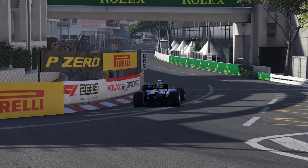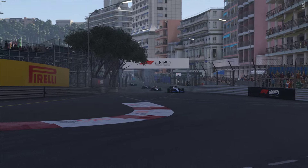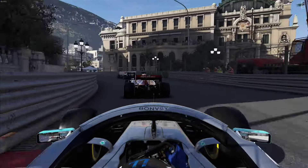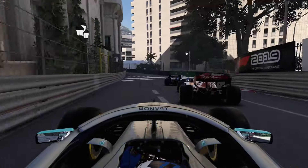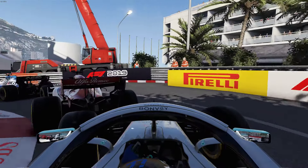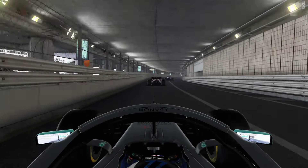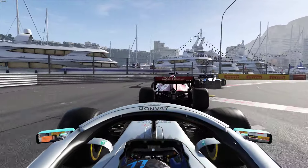Toro Rosso also jumps into the pits. Now we have issues with the Alfa Romeo — DRS open — and the Mercedes all coming after me. Let's go on-board the Mercedes for a bit of a lap. Much fresher tires, trying to get past the Alfa Romeo as well. You can tell the Williams is definitely slowing this all down — and by us I mean me, because I'm the one driving it.